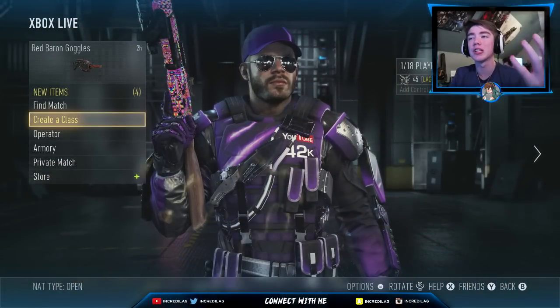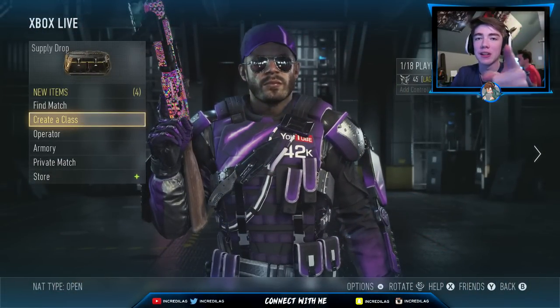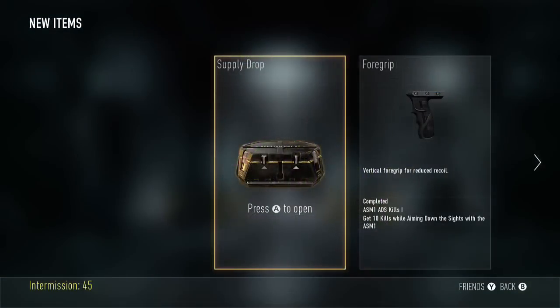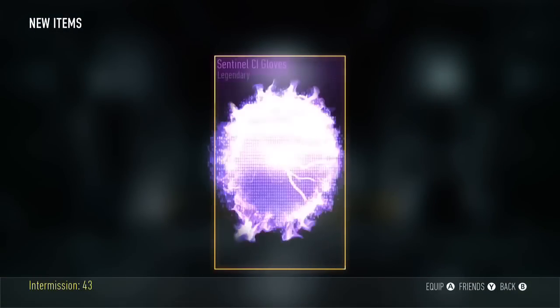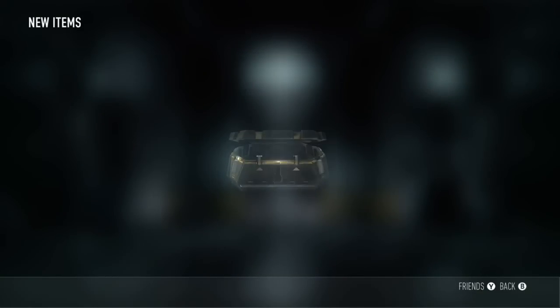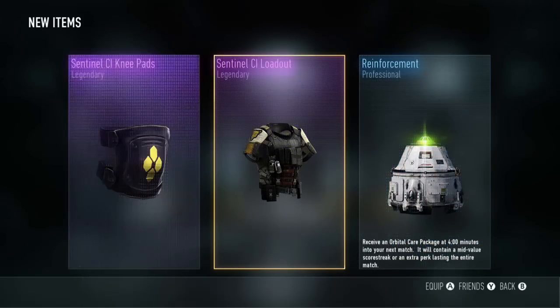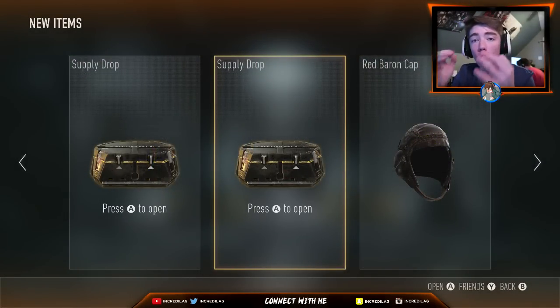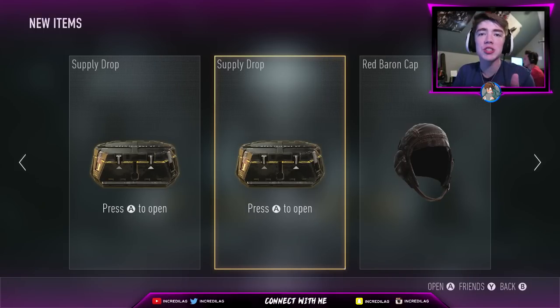Today we're gonna be doing some legendary supply drop openings, and I know we're gonna get a legendary today because I found the trick. Right now on the screen you can see two videos — two supply drop winning videos where these people got double legendary supply drops, and the supplies they opened were normal supply drops, not advanced. I also got a tweet a couple of weeks ago that told me regular supply drops had like a 70% chance for legendaries and advanced supply drops had a 30%, so I'm not sure that's true or not, but we are going to find out today.